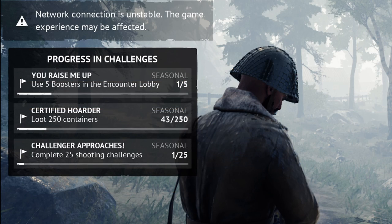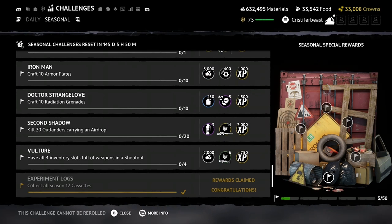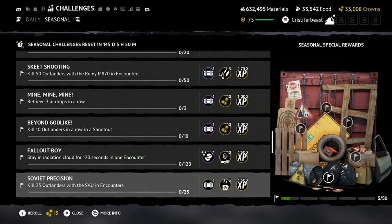Alongside these new challenges and rewards, the challenge UI has been cleaned up further. It will now show you which type of challenges you are working on — either the seasonal challenges, the tutorial challenges (called story challenges), or the daily challenges. So it just looks nicer, and you'll know exactly where your challenge is coming from.